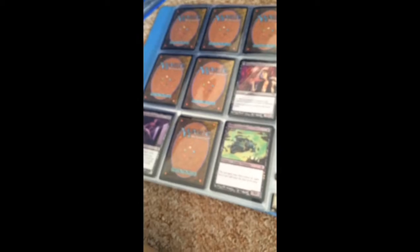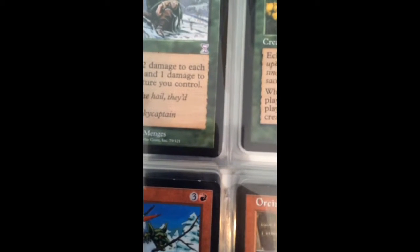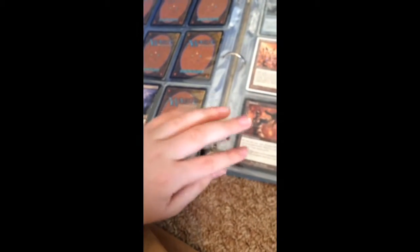Now we just have my holos — I'm just going to quickly flip through those. And we just have some rares from this set. If mythics had been introduced in this set, I actually think these could be mythics because they're really, really red — like pink, even. And then we have my other rares. I have never ever bought a pack of Magic cards; these are just all cards that I got for free.